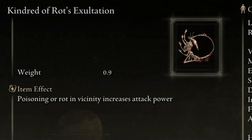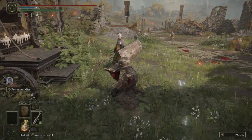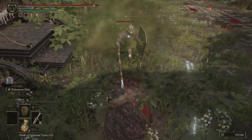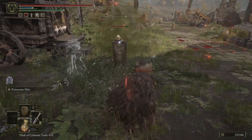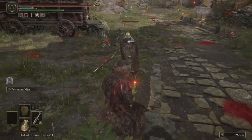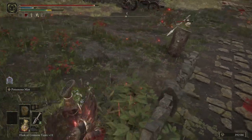Secondly, we have the Kindred of Rot's Exaltation Talisman. This one raises your attack power by 20% for 20 seconds every time a poison or rot status happens in your vicinity, including upon yourself. This one is simply unmatched in a build where you focus around either of these two statuses, as you get this buff active just constantly. 20% is quite a lot of damage, and 20 seconds is quite a long time to get another poison or rot applied.